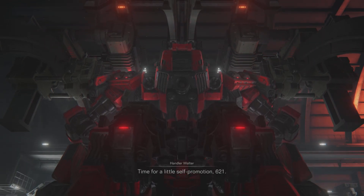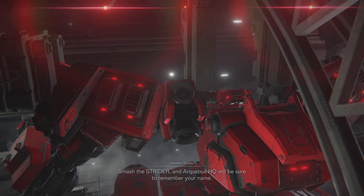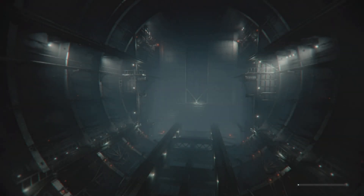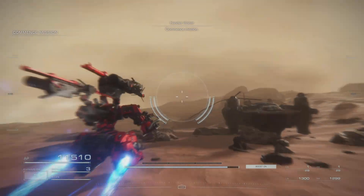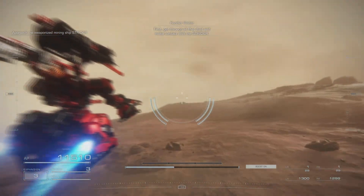Time for a little self-promotion. 6-2-1. Smash the Strider and Archibus HQ. Main system activating combat mode. Command station on your call. First, get through all that dust and make contact with the Strider.